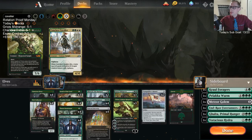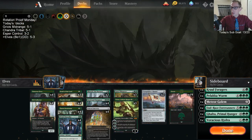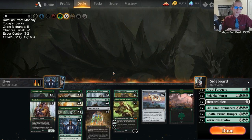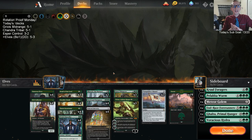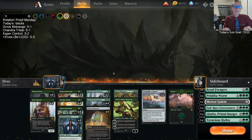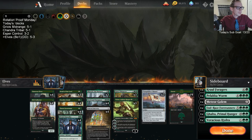That's Mono-Green Elves and Best of One — it was pretty sweet. We may need to get rid of one of these top-end cards for an extra Druid of the Cowl, or maybe an extra Marwyn — Marwyn was awesome for us and I wouldn't mind having a third. So we've got some Best of One magic. If you're watching later on YouTube, don't forget to like and subscribe. Let me know what you think of Best of One magic. Thanks for watching — Mono-Green Elves — and I'll see you for the next video.